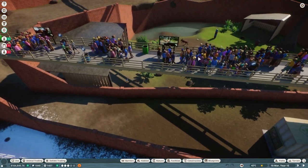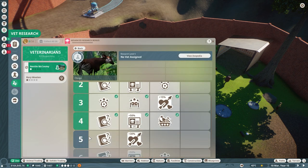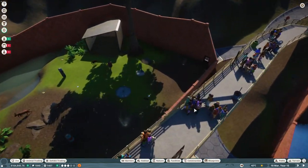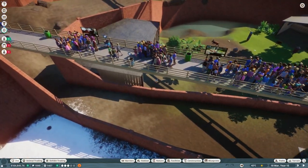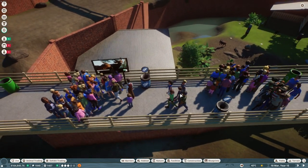Once the Okapi research is done — about four or five levels — you'll unlock food and toy enrichments for the Okapis, getting their welfare into the green. Green animal welfare means your guests will be happier and you can get more information displayed on the education boards. It's a win-win situation.